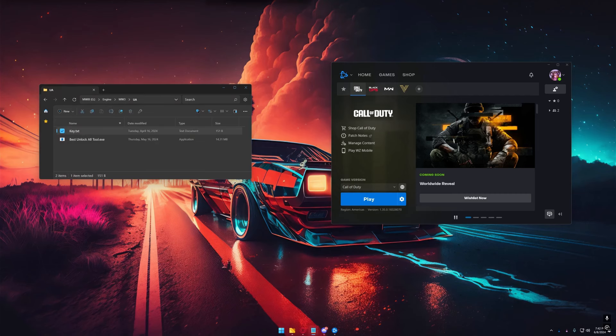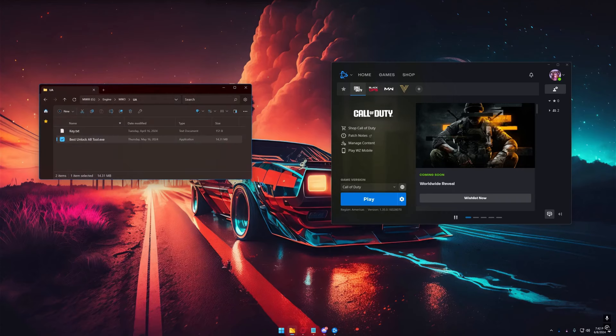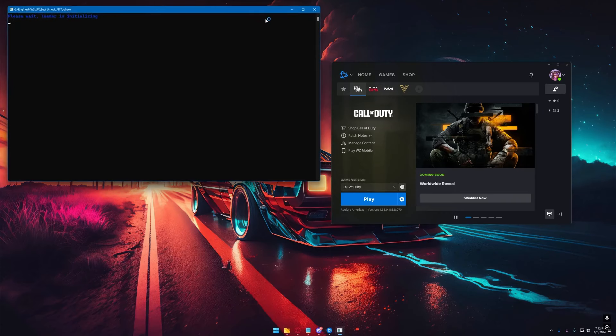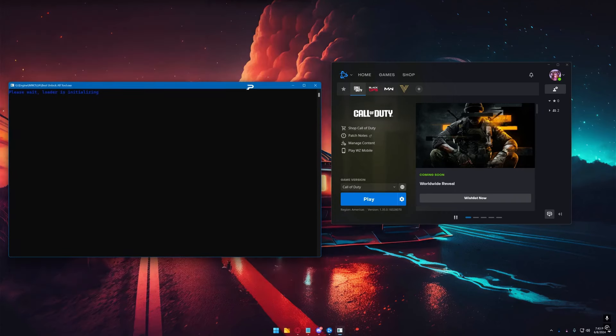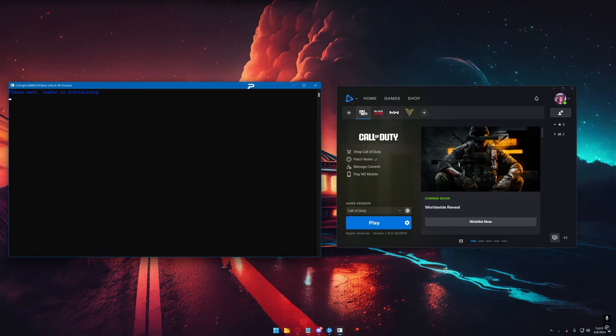Once you receive your key, you are going to copy your key, launch the tool. You get this message — click yes. Now just wait. And now you're going to paste your key, then click enter and wait.